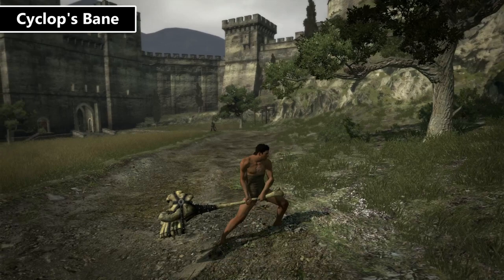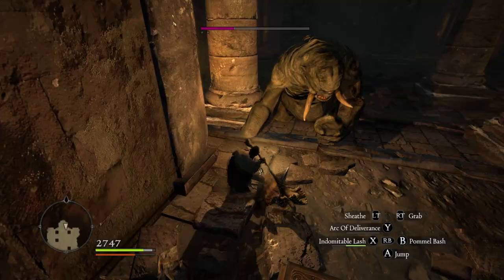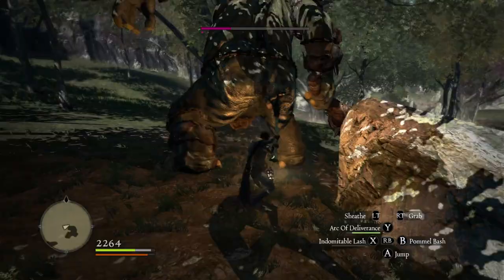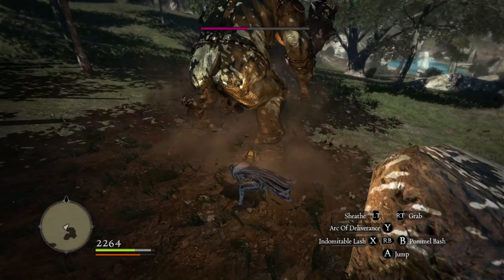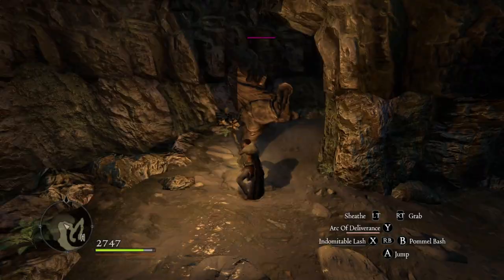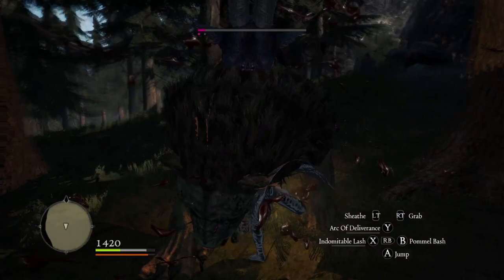Finally, we come to my favorite weapon from the Black Cat: Cyclops Bane. This massive bony hammer can only be wielded by a warrior, and it doubles your attack power against Cyclops, Golems, and Ogres. Since you fight Cyclops fairly often, it tends to come in handy and the damage bonus is very noticeable. When using skills such as Arc of Deliverance, you can take chunks of health out of these behemoths — and this weapon is unupgraded. You can give this to your pawn and have them be the monster slayer, or just beat these one-eyed freaks to death yourself.